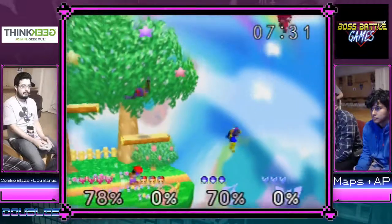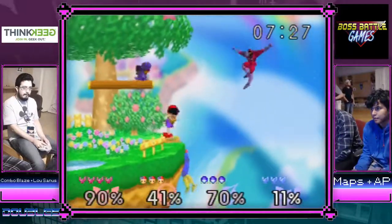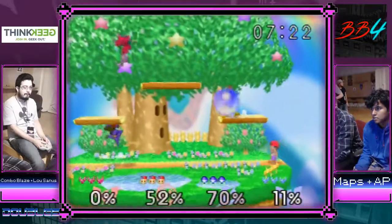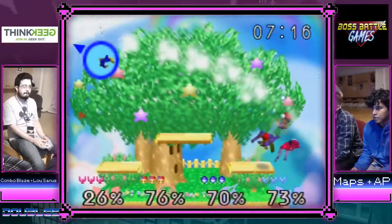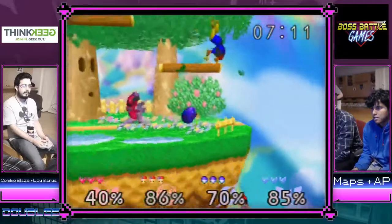I like the combos from AP and maps, they're really just crushing that Ness. Little slow reaction but he gets the back air. Ness has a hard time — I mean Ness has some stuff about him honestly.